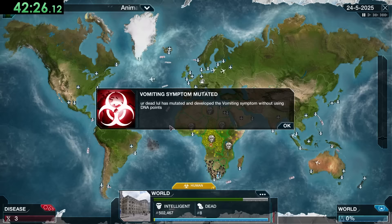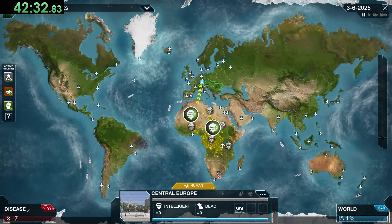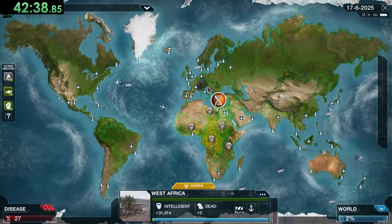Gensys just put down another lab — thankfully we already had a bunch of apes there so right away we can use our abilities to start attacking that. Of course we're going to get our regular upgrades: Cold Resistance and Drug Resistance — you already know we need them.